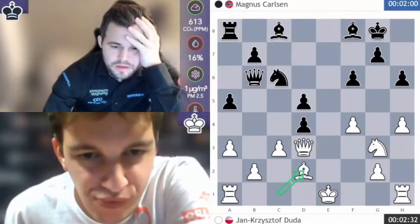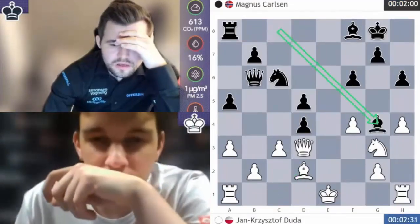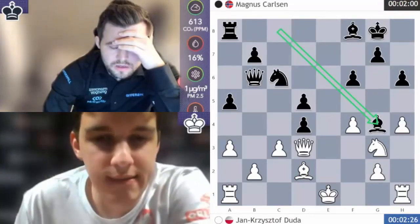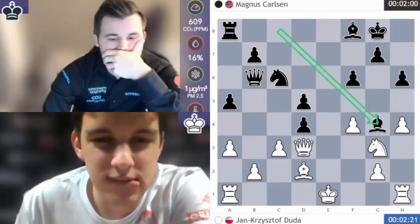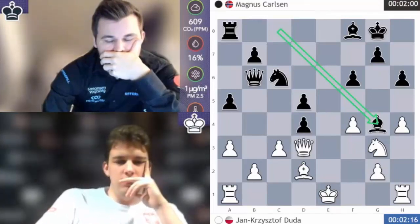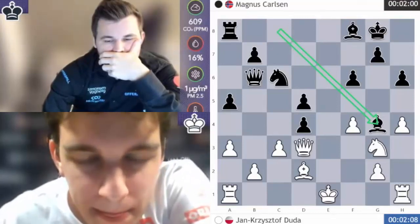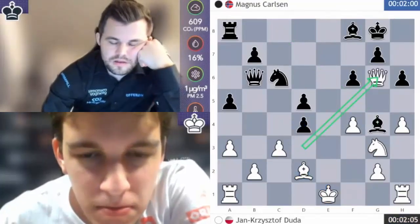Bishop d2 played. In any case, bishop g4. It looks fantastic and White still can't castle. Jan Krzysztof was shaking his head — how could he miss this? Bishop d2 even backfires. After short castle, d takes e6 when the bishop is hanging — the situation just got much worse.